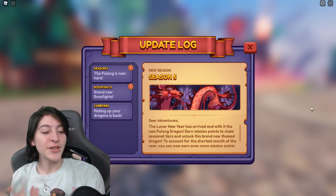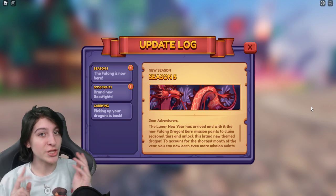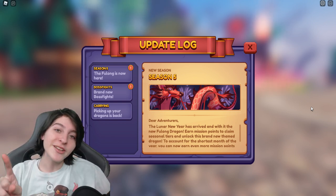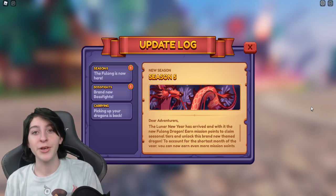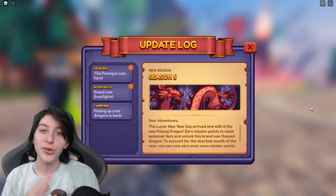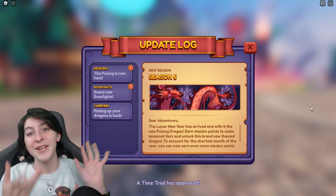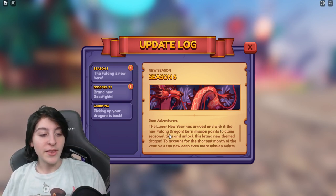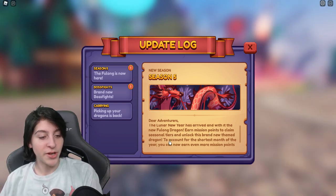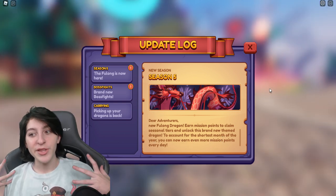We're taking a look at our lovely new update, which is the Season 5 dragon. We've looked at this dragon before — we got to see the concept sketches — and we also saw models of the door and some items your dragon can hold and wear. The Lunar New Year has arrived, and with it the new full long dragon. Earn mission points to claim seasonal tiers and unlock this brand new themed dragon.